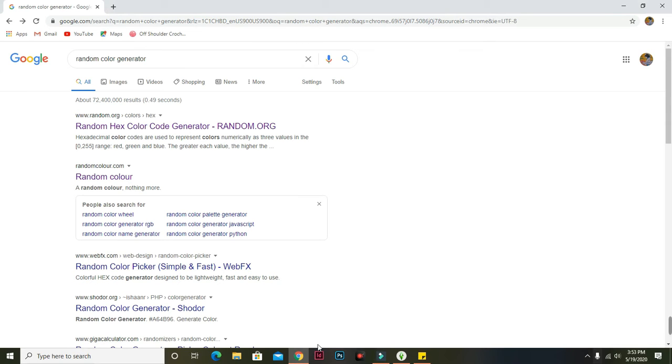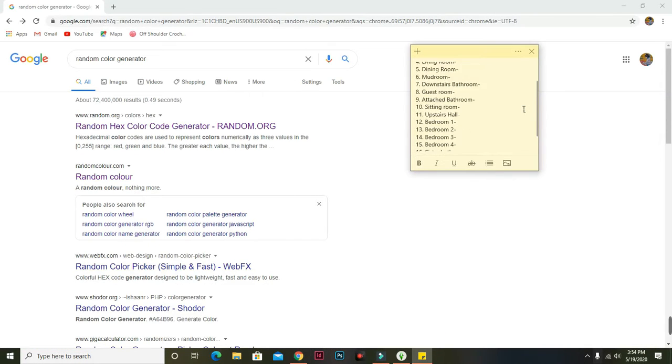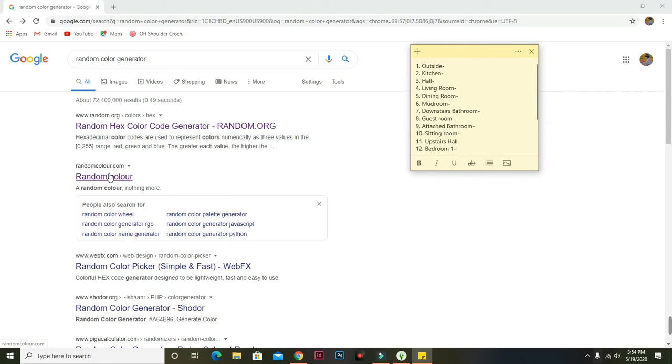Hello simmers, today we're doing a random color generator room challenge. It's been going around the Sims 4 community — basically every room in the build is going to be a different color. I was actually building in Glimmerbrook and I built a shell already. Each room needs to be assigned a color, so I listed off all the rooms beforehand and I'm just going to pick random colors.